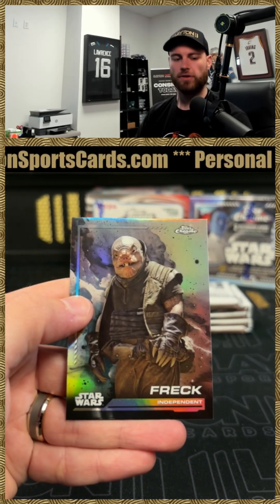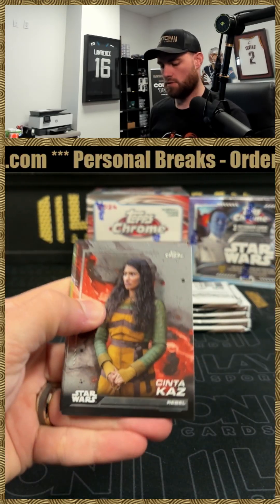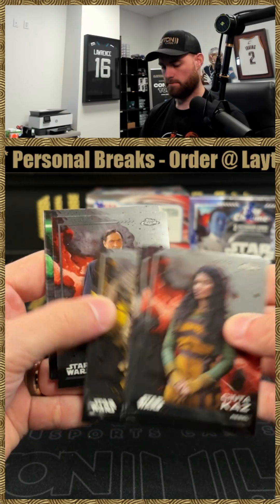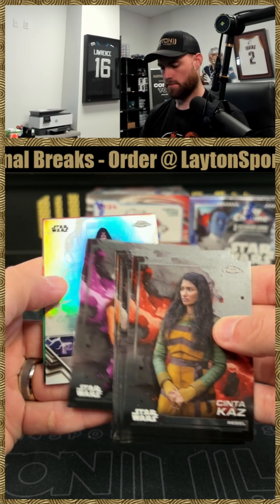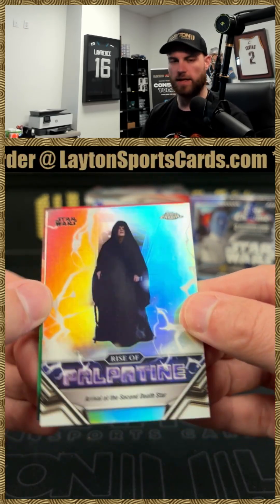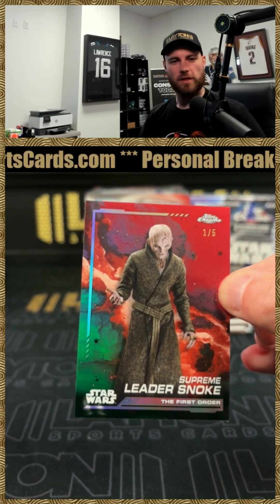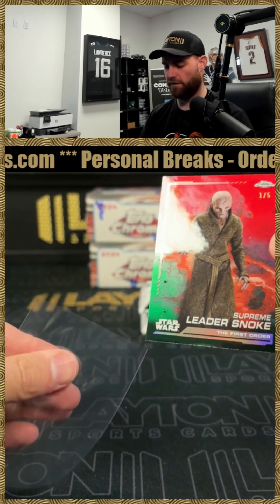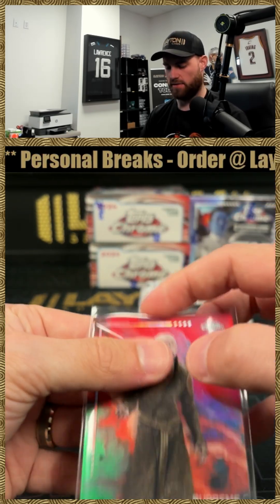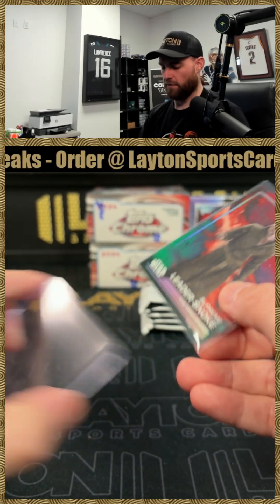That is a Frack Refractor. Got a red coming up. Good luck, Michael — let's see a monster red here. That is a Palpatine insert. And it's a red of Supreme Leader Snoke. Very solid card here. One of five on the Snoke red. Solid box so far.